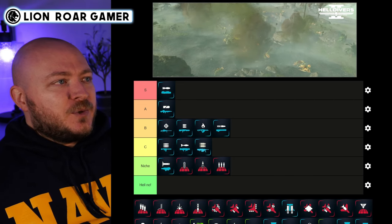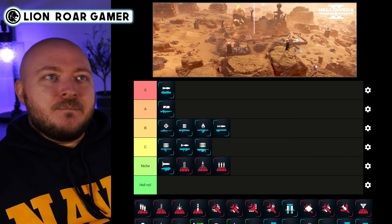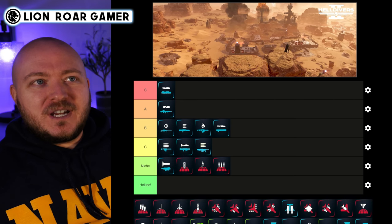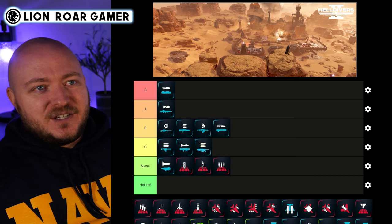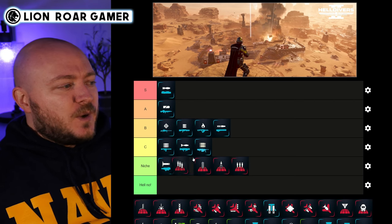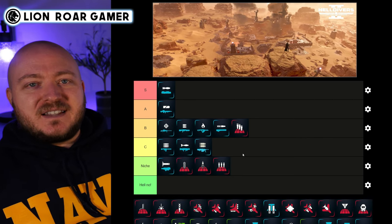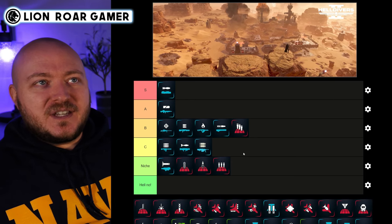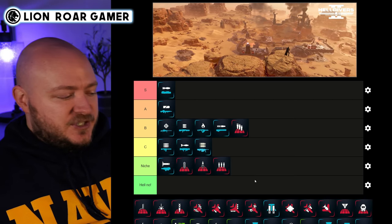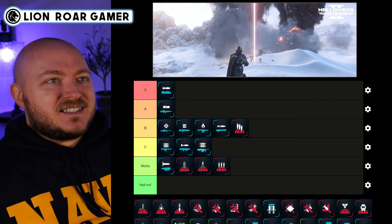The Orbital 380mm HE Barrage covers a much much larger area. I think this one has more use — it's for when you're approaching a very large nest or base where you need to take out as many enemies as possible from a distance. I'm putting it in B tier. You cannot let allies run in while you set this off, so communication is key — it drives me crazy when people call this in without alerting teammates, but it is good for clearing large spaces.